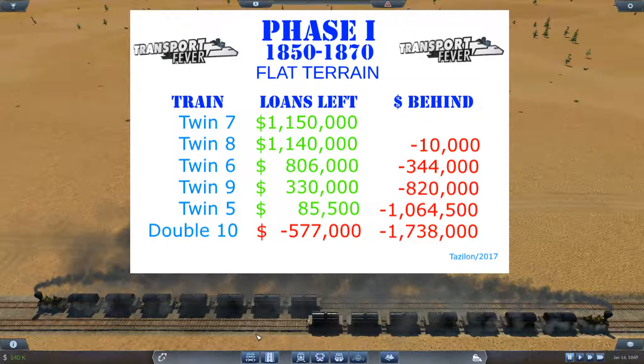The second train is already going to have product waiting for it, which really reduces the amount of time you need to get both trains up to full cargo. That makes it the economic choice — you make the most money in the shortest period of time doing that.